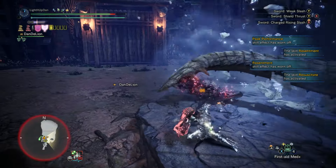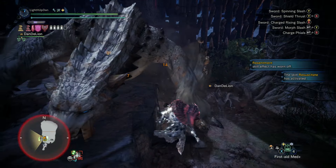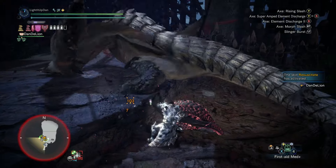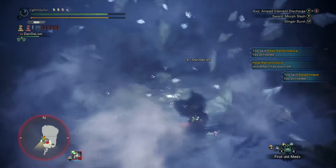Savage Axe requires you to have active phials, and will slowly consume them as you go. So spending them quickly with Elemental Discharge means you're going to have to top them up really fast — which is fine, if that's what you want to do.